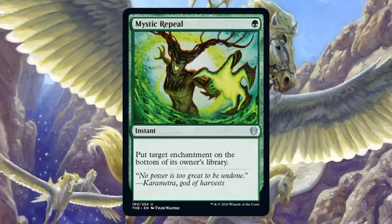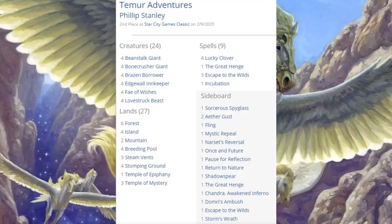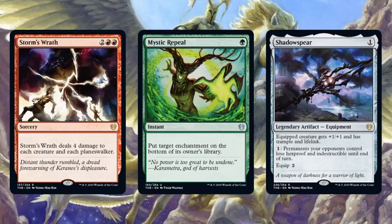Second place is Temur Adventures. Various Adventures decks did very well last season, so when you look at these cards, they're going to look very familiar — basically, if you want to play the Adventures mechanic, you're kind of stuck playing a lot of Throne of Eldraine cards, since that's the only set that has the mechanic. However, there are some new cards pushing this a bit, and they all happen to be in the sideboard: Storm's Wrath, Mystical Dispute, and Shadowspear.